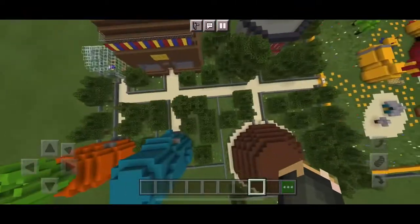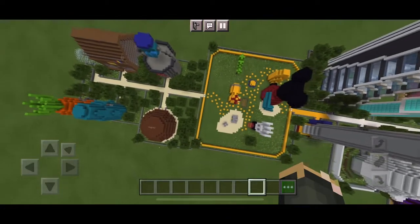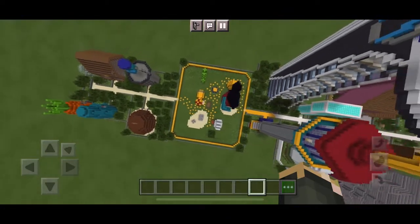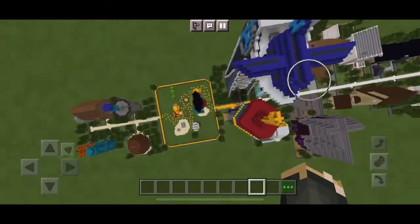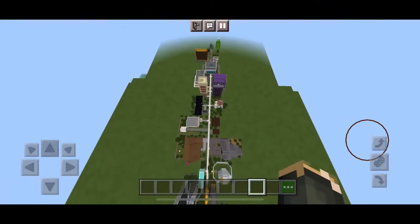I kind of wanted to do ten episodes, but nine works fine too. Go watch all nine episodes. We're going to do a big overview of the world right now — here's everything from every episode. The biggest build is the Avengers Tower and the smallest build is Sandy's house, so we kind of ended on a low note.